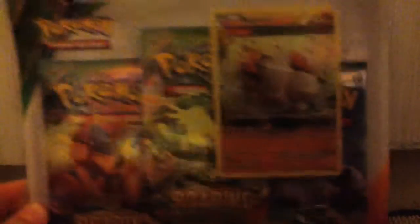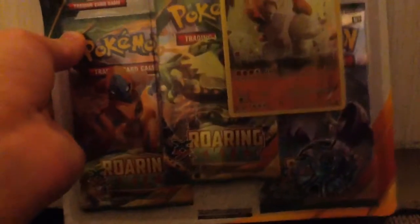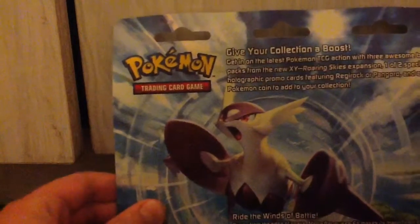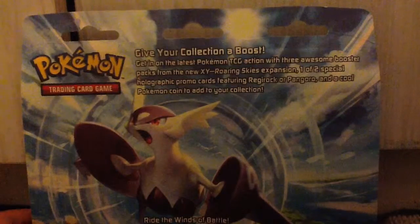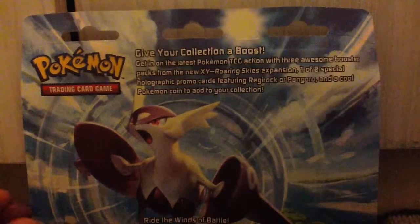This is actually a dedication to my shiny Regirock I got over trading. It also comes with three Roaring Skies packs — one with Deoxys, one with Rayquaza from what it seems, and the other with Mega Latios. Give your collection a boost — get in on the latest Pokemon TCG action with three awesome booster packs from the new X and Y Roaring Skies expansion, one of two special holographic promo cards featuring Regirock or Pangoro, and a cool Pokemon coin to add to your collection.